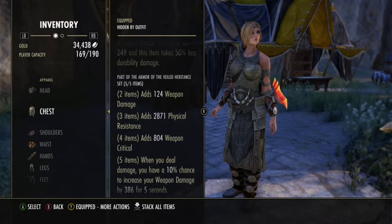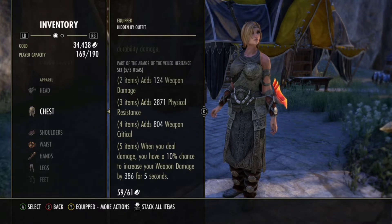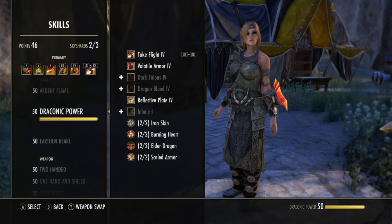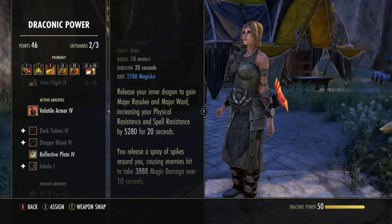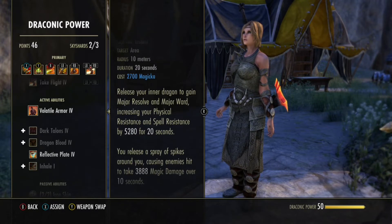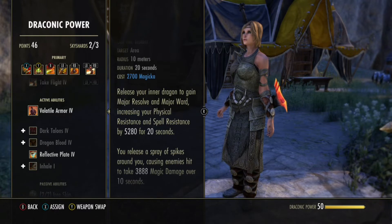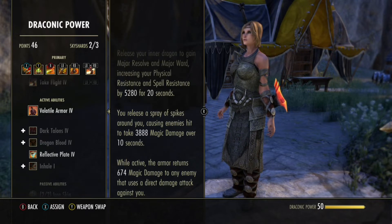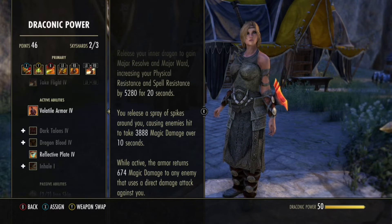Weapon Damage, Weapon Crit. And when you deal damage you have a 10% chance to increase your Weapon Damage by 386. How does this work? Basically it's any damage you do — AOE, dots, direct damage. But as a DK, we have the skill Volatile Armor, which is really nice because you have a possibility to lay a dot on multiple enemies should you cast it in between them. Volatile Armor will also return some magic damage from direct damage attacks against you, meaning if someone targets you with direct damage, you return a small portion of damage — and that will also have a chance to proc your Failed Heritance. So Failed Heritance can be proc'd both offensively and defensively. That's why it's a really good set for Stam DKs.